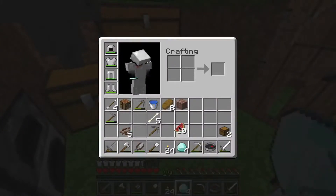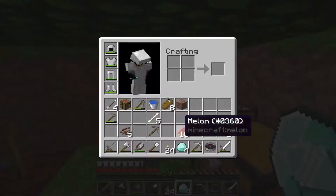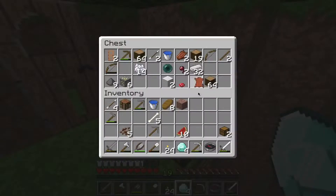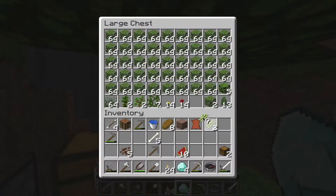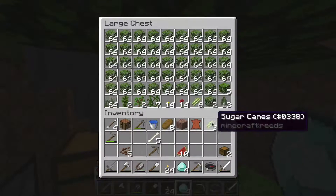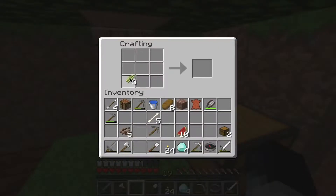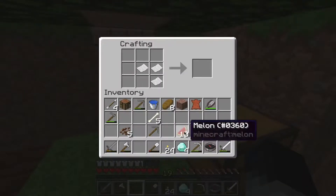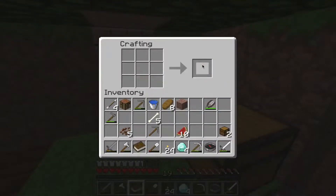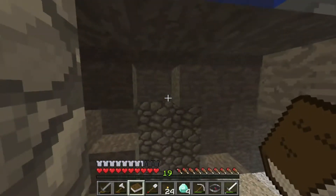I have a piece of leather and some sugar cane, so yeah, we can make a book. And then I'm gonna go mine some obsidian and I will be right back, guys.